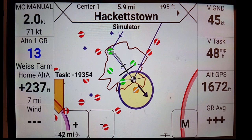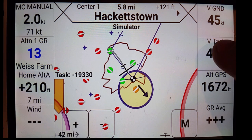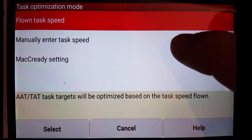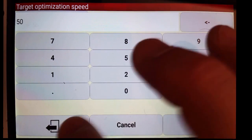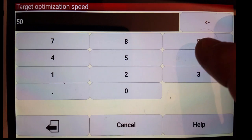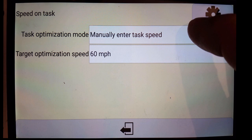Now one other thing I'd like to show you is that you can override the speed for the task. If you think 48 miles an hour is too slow and you're going to finish the task much faster, you can select the speed task info box and click it, and you have an option. Here it says the task optimization mode is the flown task speed. I can select to manually enter the task speed. So let's say we want to use 50 miles an hour instead of 47 — you see it jumps a little bit. Let's say we want to go 60 — maybe there's a ridge and we're really going to be cruising. So we say 60 miles an hour, and it moves the target all the way back. So we have an override by clicking on the speed task info box to change the task speed optimization mode.